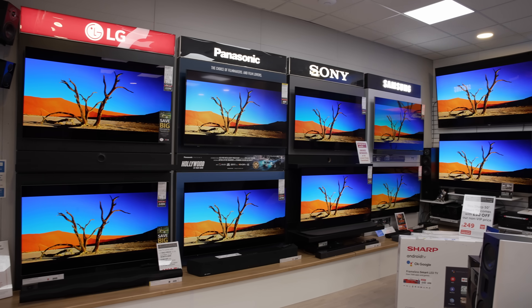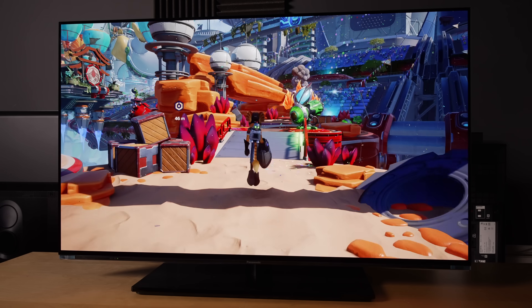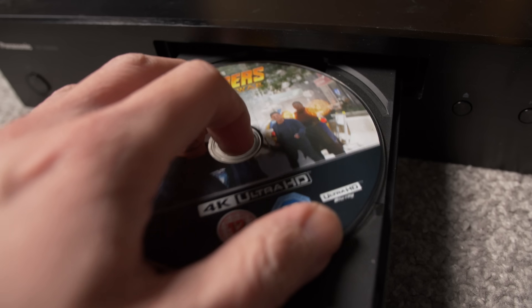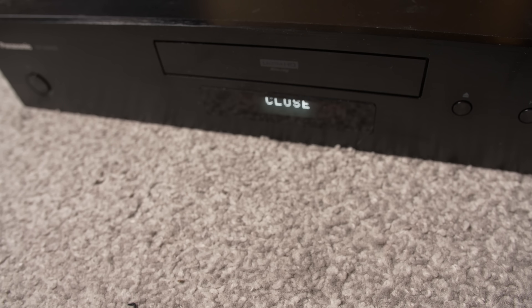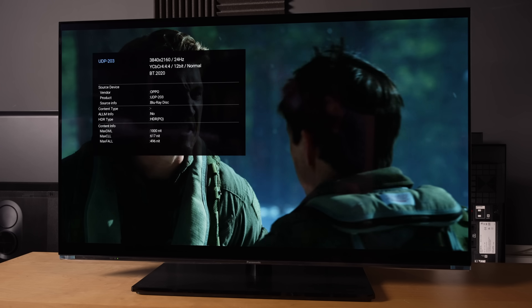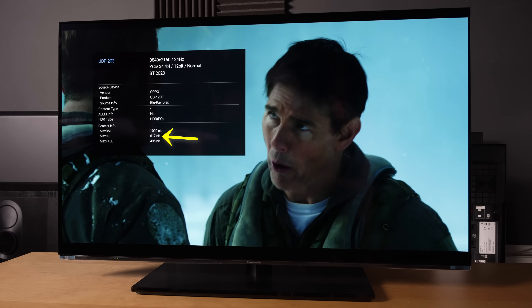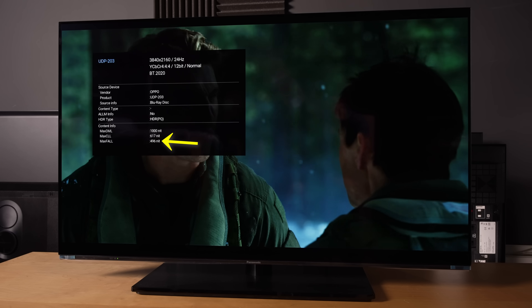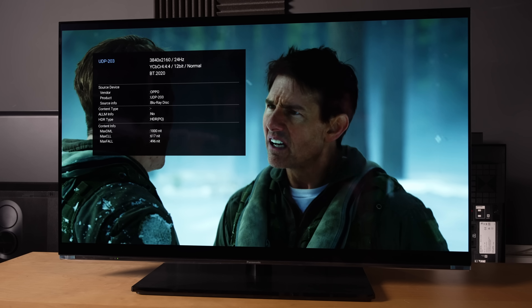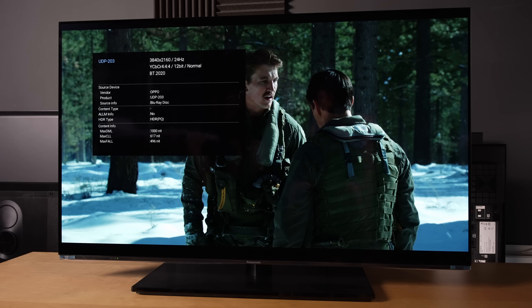There is a major difference in how most TVs handle HDR games versus how they handle HDR movies. When you play an HDR movie, there is usually embedded metadata if it's been correctly produced, which tells the television the maximum peak brightness and average brightness of the title, so that the original video signal can be mapped appropriately to the peak brightness and colour gamut capabilities of the TV. This is a process known as tone mapping.